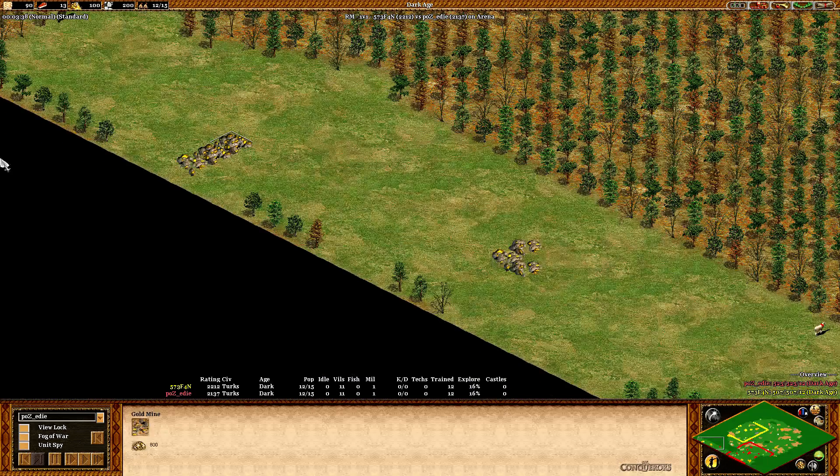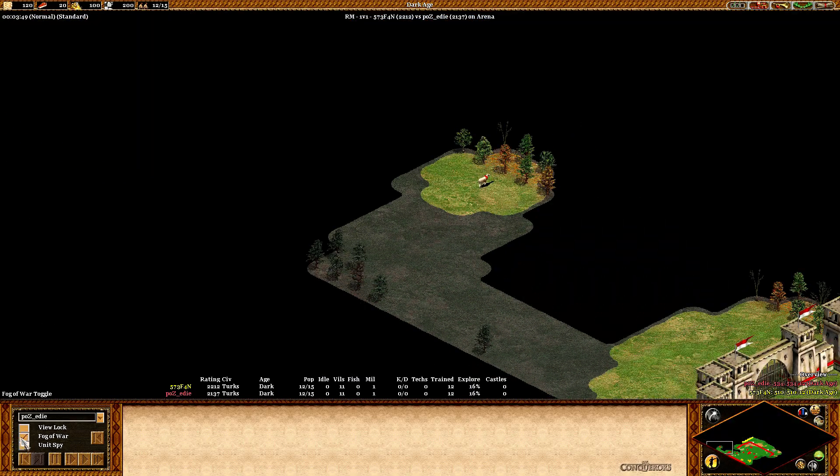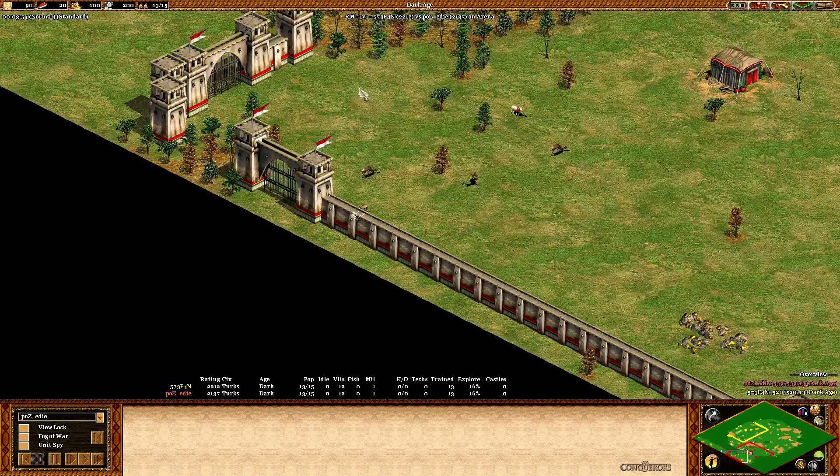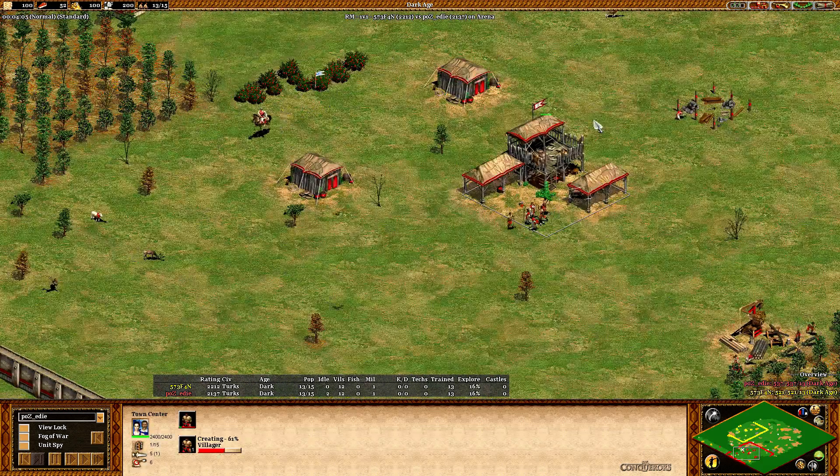Actually pretty good golds and two extra golds. Did he scout them? He sent a sheep there already but he's not sending it entirely to the back — let's see if he does that later. He's got four deer inside. Except for stone, Eddie's map is just great.